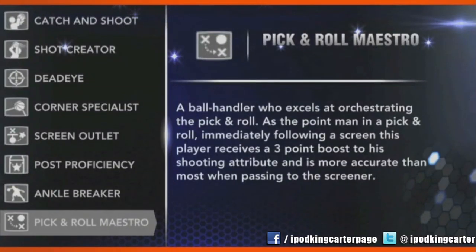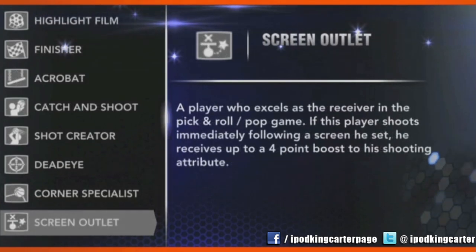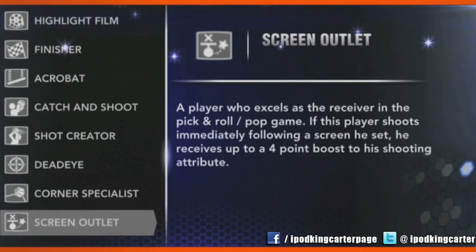We've got the Pick and Roll Maestro — he's the guy that handles the ball in the pick and roll. He'll get a little boost on his passing off the pick and roll and his shooting. And we've got the Screen Outlet — he's the guy that's actually going to be setting the screen for you. If you can find a team that has both of these guys, or combine a team with both, you can create a pretty powerful pick and roll game in NBA 2K14.